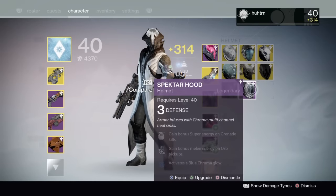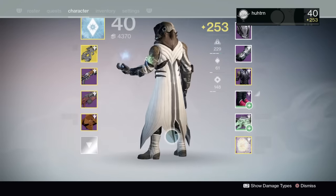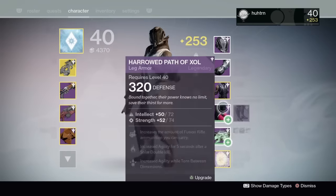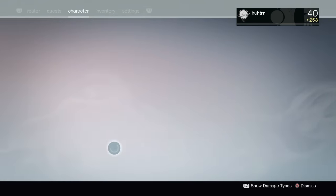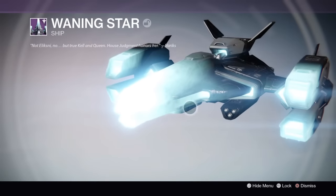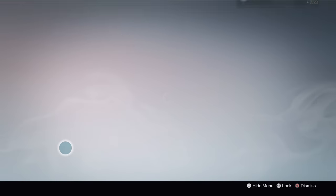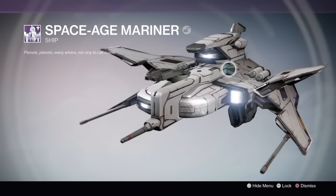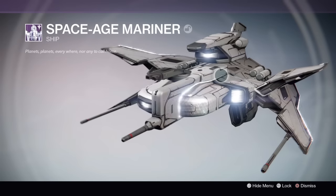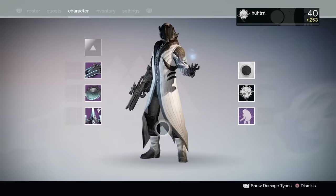I did get the Warlock mask too. I'll equip these so you guys can see the armor — there's the gloves and the helmet. I got the boots for my Hunter as well. I'm gonna show you guys the ships: everybody's seen this one in the April update videos, and then this ship — the Space Age Mariner — is basically just the Black Spindle ship except white, with a white chroma light across it. Space Age Mariner, let's go!